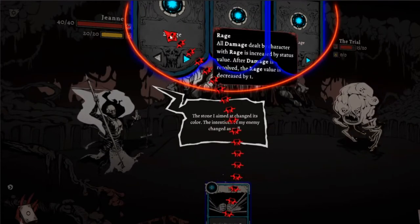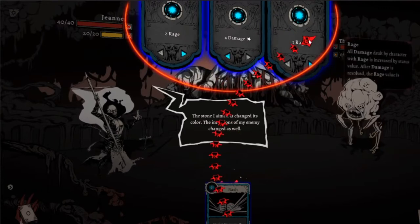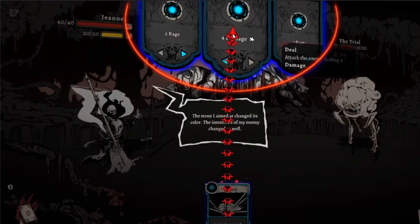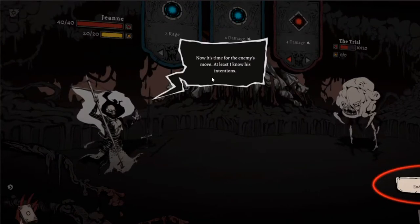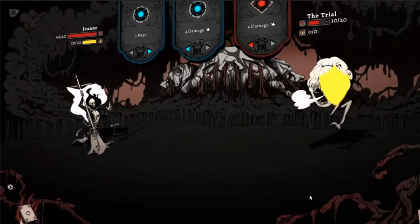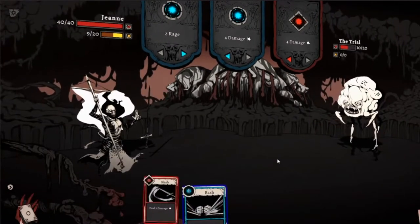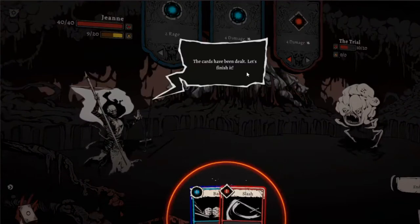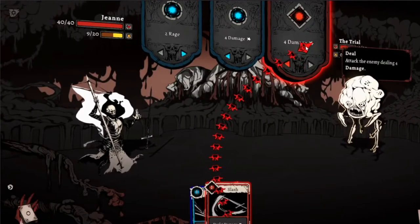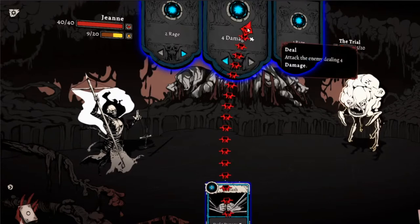Let's deal four damage. This rage — all damage dealt by a character with rage is increased by the status value. After damage is resolved, the rage is removed. So the enemy might go into rage, or deal four damage to me. Let's say one rage. Now it's time for the enemy's move — at least I know his intentions. He's gonna damage me and go into rage. There you go — let's hit my armor, so I'm good. The enemy is almost dead, let's finish it. I can only hit the red blocks, so he's gonna hit five damage unless I kill him first. I'm gonna deal five here and he's dead.